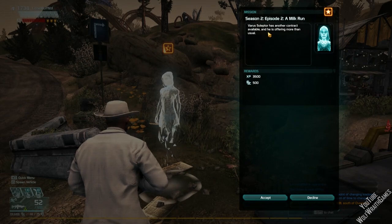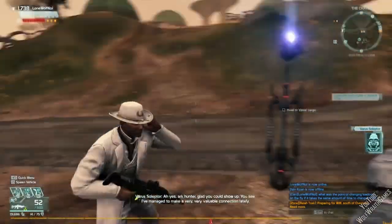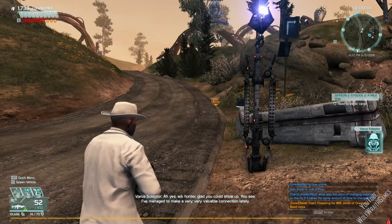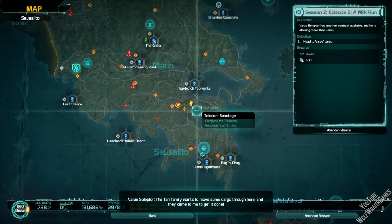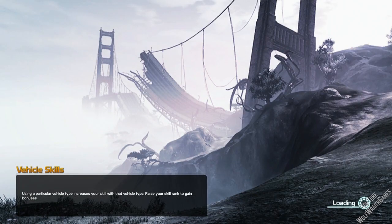Varusalepta has another contract available and he is offering more than usual — 500 script. That's a lot. 'Ah yes, Ark Hunter, glad you could show up. I managed to make a very, very valuable connection. The Tar family wants to move some cargo through here and they came to me to get it done. And lucky you, they paid extra for an Ark Hunter to make sure everything goes smoothly.'